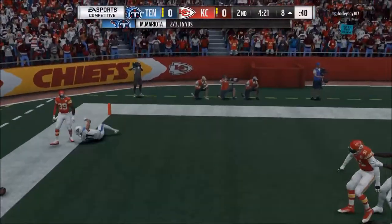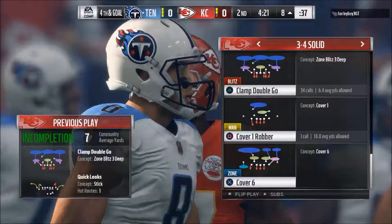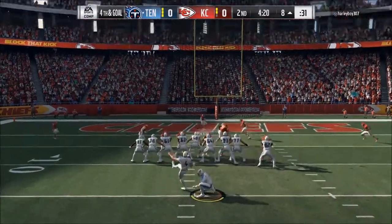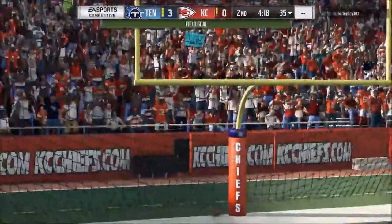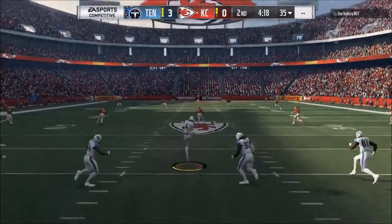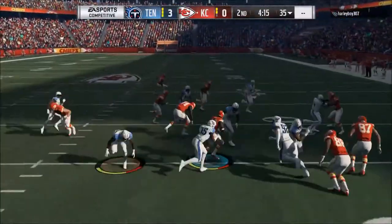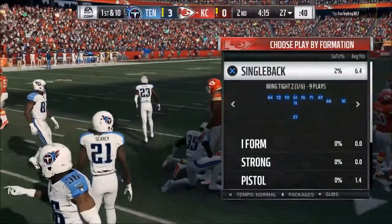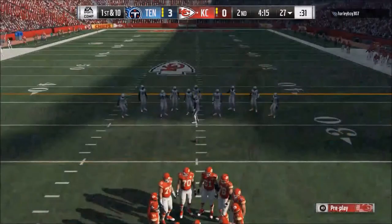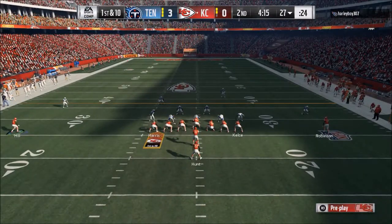That should have been an interception, but now we've got them in a field goal situation. If you want to understand why it's important to hold opponents to field goals instead of touchdowns, go back and watch the Pittsburgh Steelers Sunday night game against the Detroit Lions — the Lions did not score a touchdown. They scored a lot of field goals and their offense actually looked pretty good, but because they didn't score a touchdown, the Pittsburgh Steelers walked away with the win. So if you can just get that as your goal and reverse engineer it, every defensive call you make should be designed to force your opponent to score a field goal instead of a touchdown.